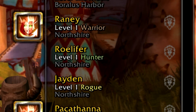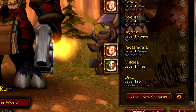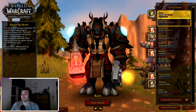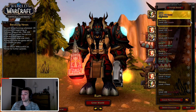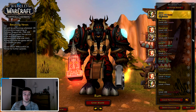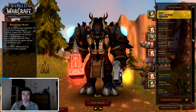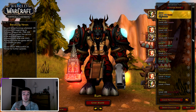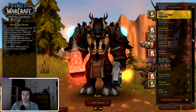You can actually see now it says Druid, Paladin, Druid, Warrior, Monk — and it even has class colors. You can see all the class colors are actually here, and it also shows if it's an Alliance or Horde character. I know it's a very small change and it's probably not even worth making a video about.